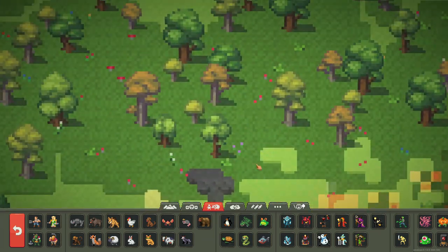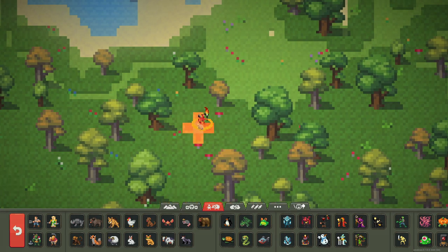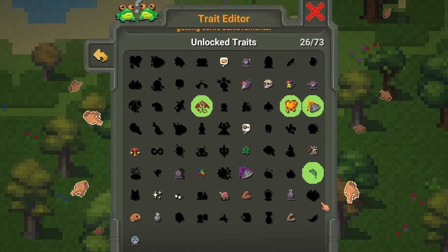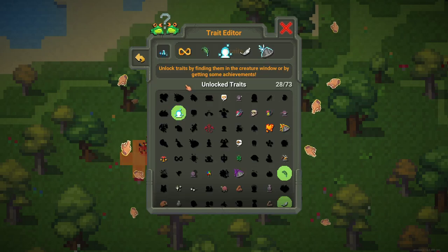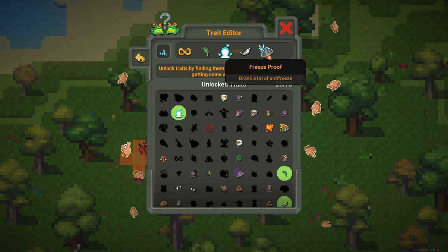First thing we're going to try is spawning all the creatures and getting traits from them. If I spawn the Demon I'm going to get something from him. That's a lot of traits - we have just enabled four. That's great! Now let's put a Cold One in and he should have the cold traits.